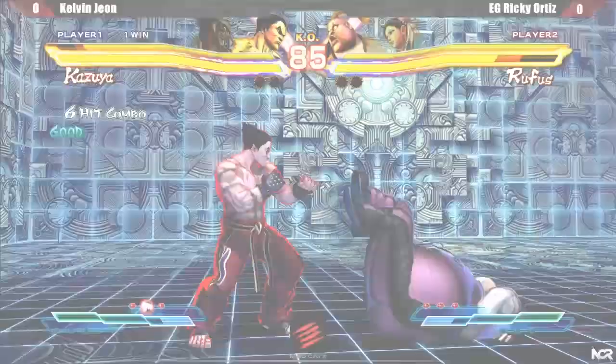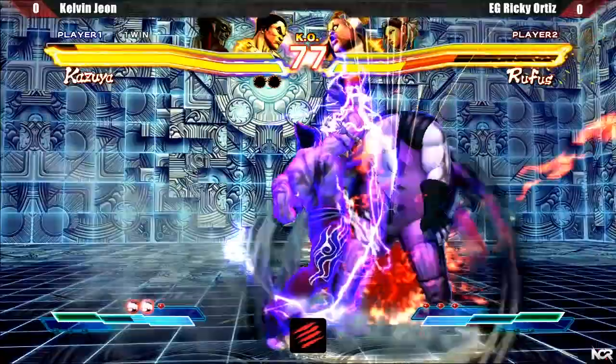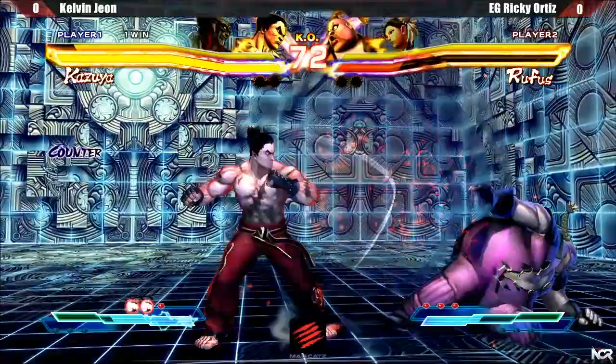Normally, my Kazuya will approach with lights and finish up the string with electric. Kazuya's jab medium push string is very useful for lockdowns. Grounded electric combos should include at least 4 electrics and maximum 5. Wow, you see the damage on that.